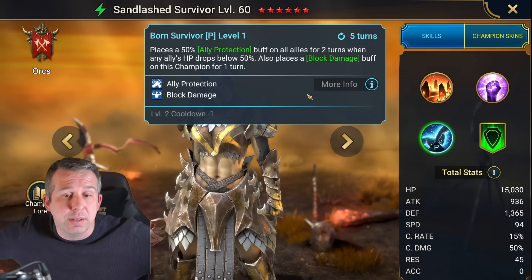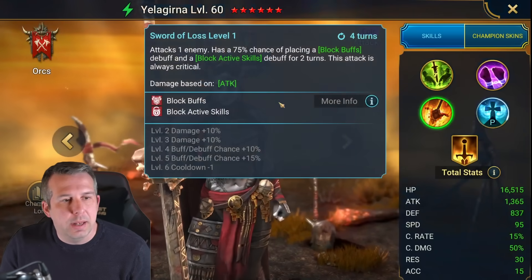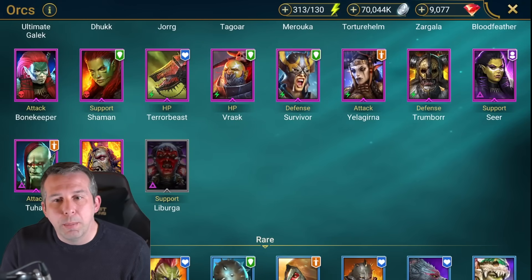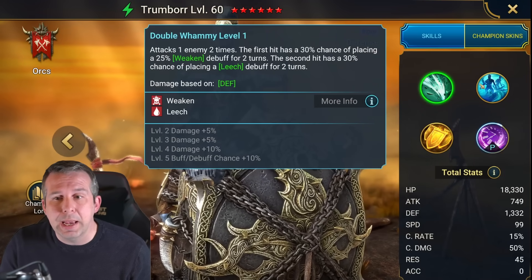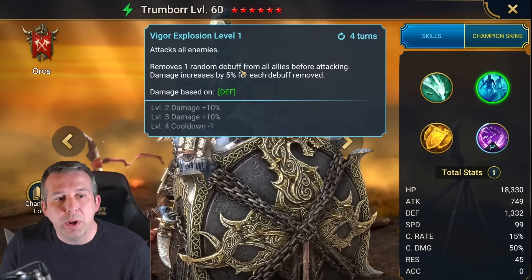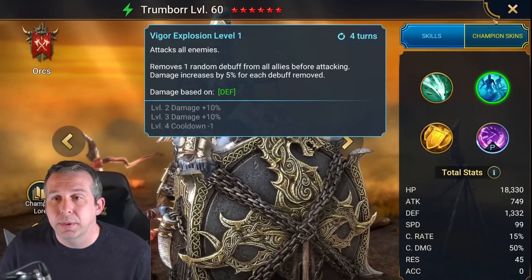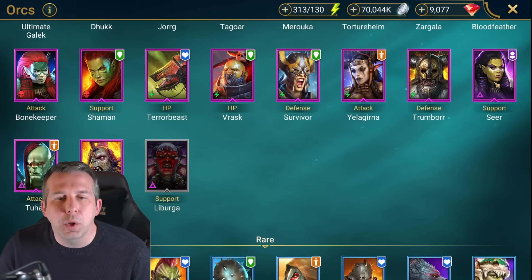Yellow Garner: another AOE decrease attack champion, can be used in ice golem, outside of that probably not much going on. Trombor: actually a good clan boss champion for ally protect, also got weaken and leech on the A1 - really good champ, underrated. Also got a random debuff removal which could be used if timed properly to cleanse a stun and stuff like that. Really underrated champion.